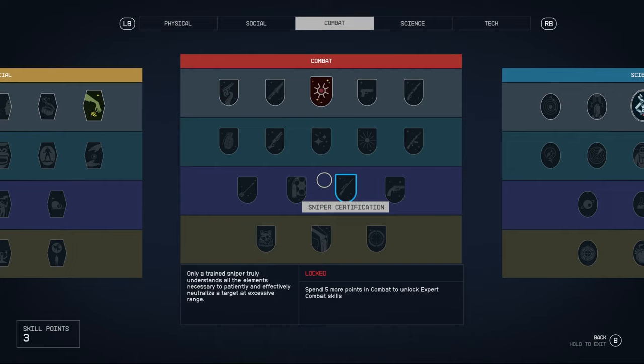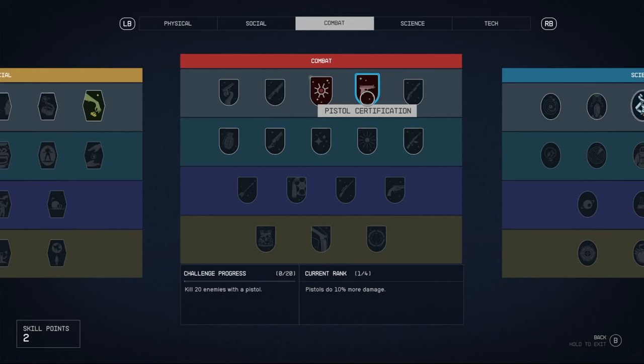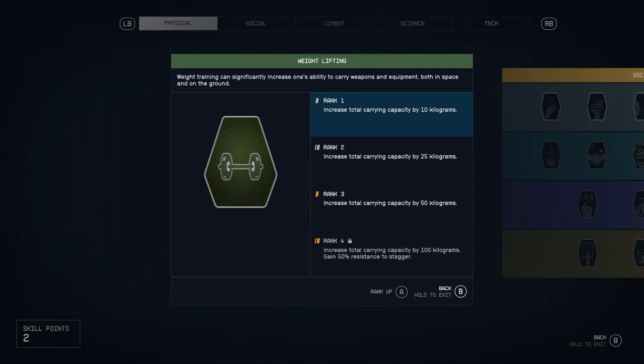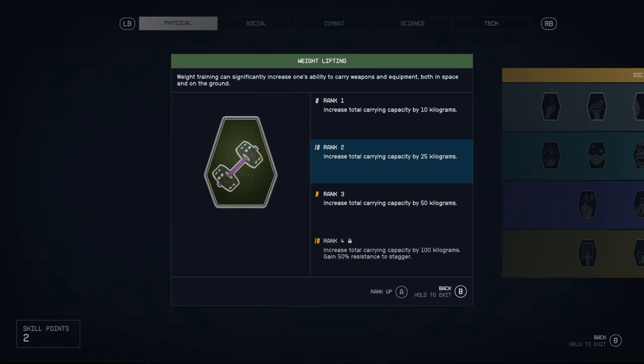When you level up you get skill points. If you want your pistols to do more damage, for example, you go into that skill and unlock it by pressing A. You can also do things like weightlifting — at rank one you increase your total carrying capacity by 10 kilograms, then 25, then 50, and 100. The more levels you unlock, the stronger the skill becomes.